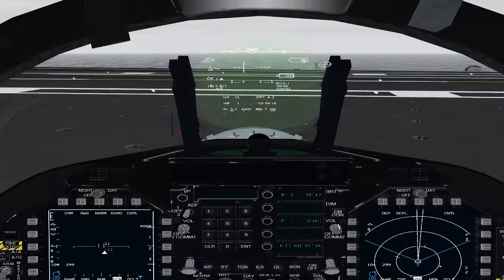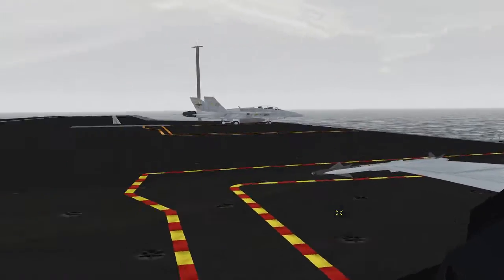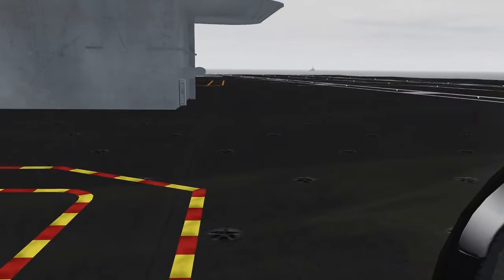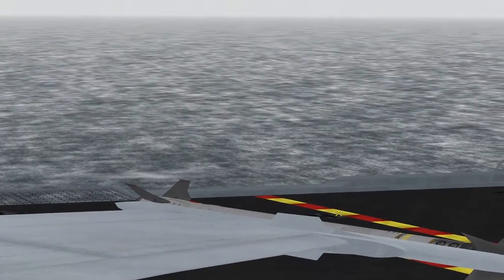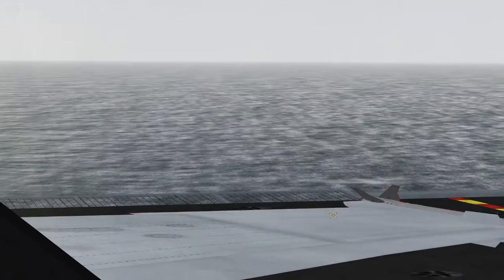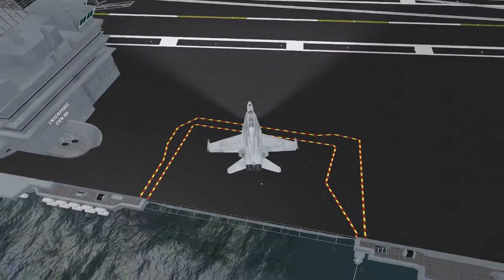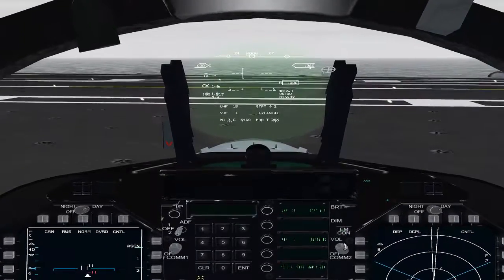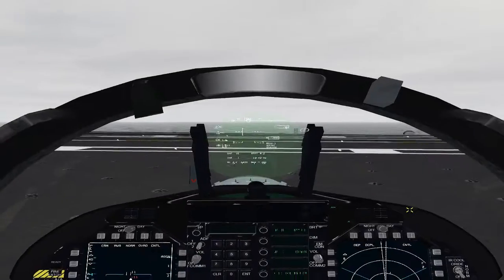Hey guys, so I wanted to do a DCS carrier operations tutorial. It's come to my attention that in multiplayer the carrier is stationary — you can see I have a multiplayer session going right now and we're not moving at all. You can see the water — we are not moving relative to it, and we're just stationary. So what we're going to do in this scenario is a little bit different.